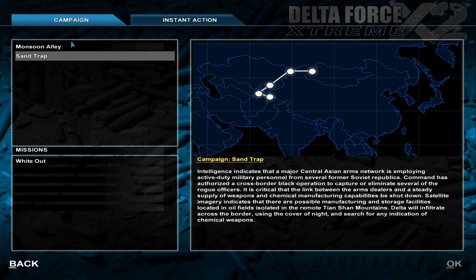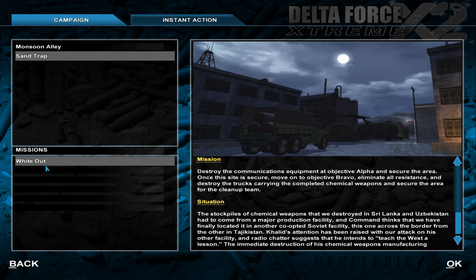Delta will infiltrate across the border using the cover of night for indication of chemical weapons. That sounds more like a mission briefing than a campaign briefing, but okay. Starting with Operation Whiteout.